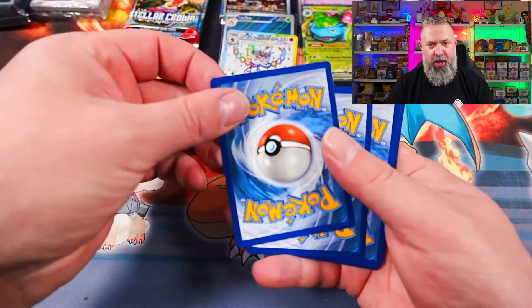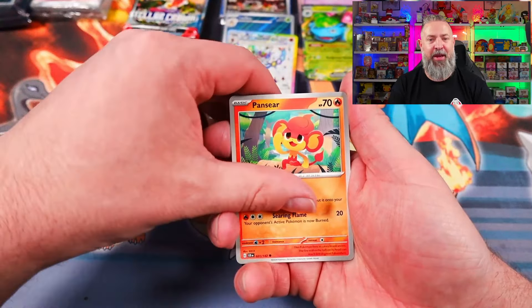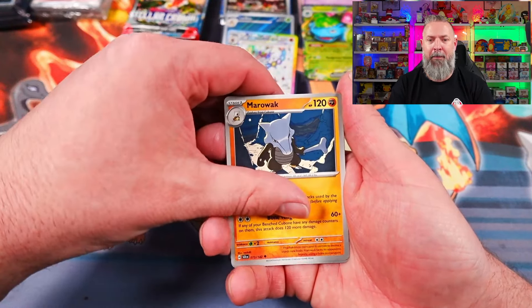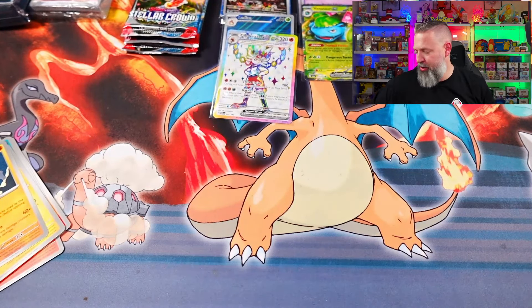Another code card for the ETB — going with Lightning. There's the Water energy. We've got Yamask, Pansear, Carnivine, Swalot, Togedemaru, Marowak, Eldegoss, Electivire, and a Klinklang holographic.